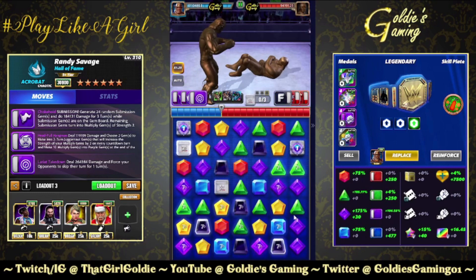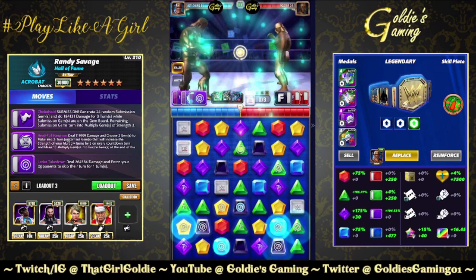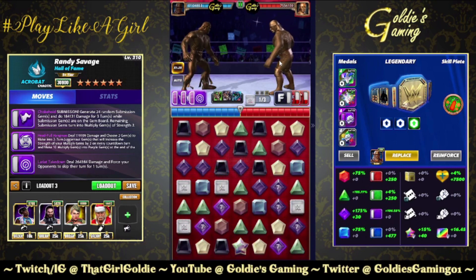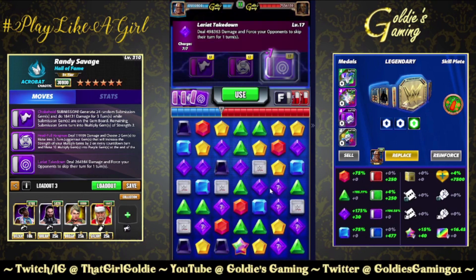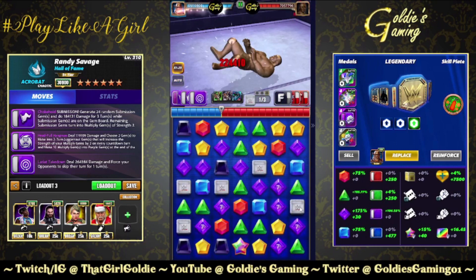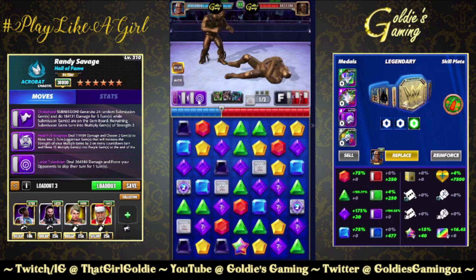Juggernaut gems — we're at strength seven because each juggernaut adds a strength of two. Now we're gonna stun him. We're not really attached to anything right now other than this. This is why I think it should be a two-turn stun — because you won't give him an opportunity to swipe. He left us a lot, so we stun, do this again. Should be able to stack because it's gonna recycle itself.